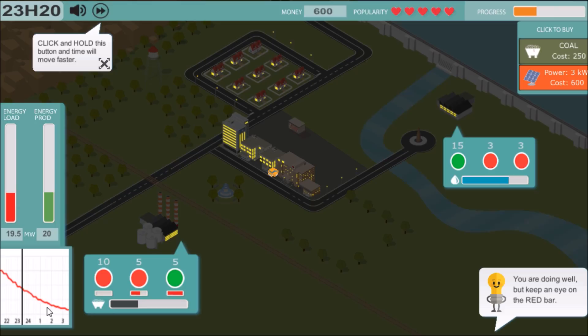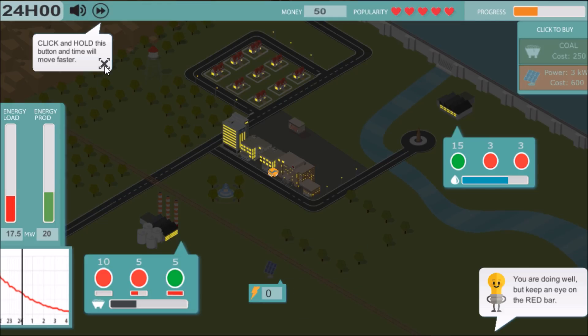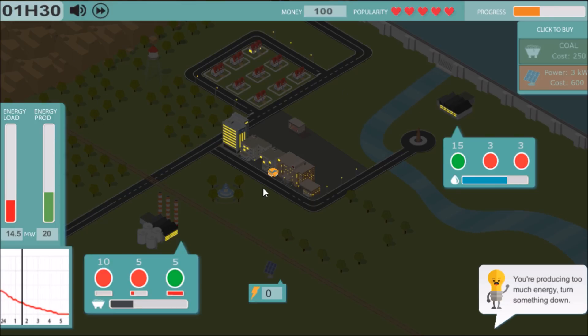It's going to go way down here. We can afford the solar panel — let's go ahead and get it. It starts to decline after 1700. Let's speed up some time here. Too much energy — we're producing too much.